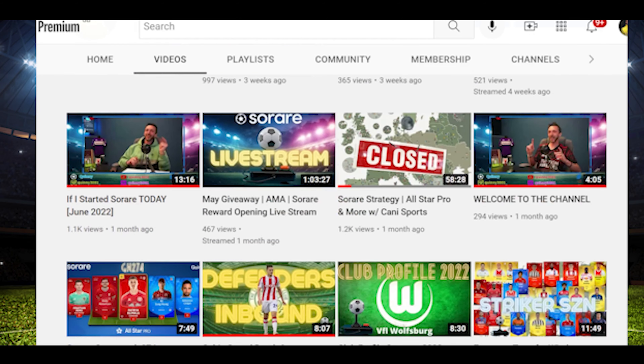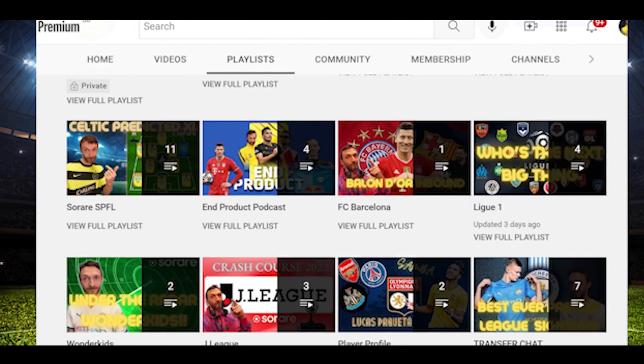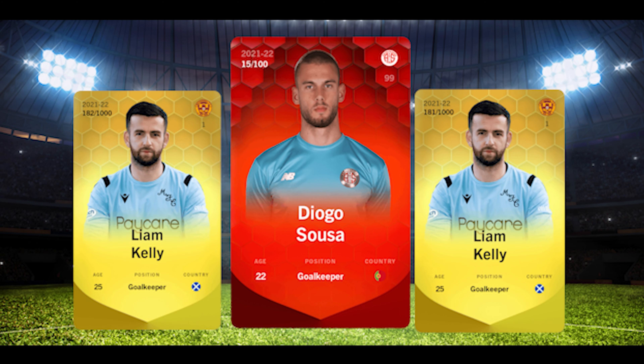Subscribing will also automatically enter you into my April giveaway. This month I'm giving away a rare under-23 goalkeeper in the Turkish Superliga, Diego Souza, and two limited goalkeepers. If you want to stick around to the end of the video, we'll get into all the giveaway stuff again there.